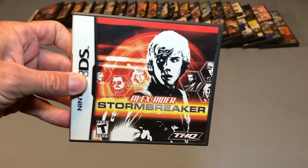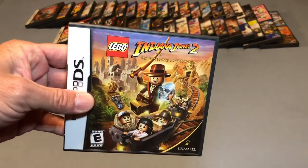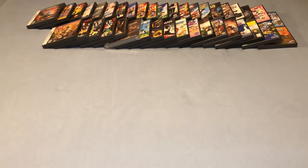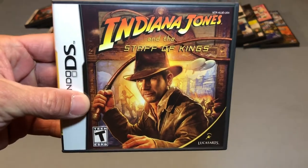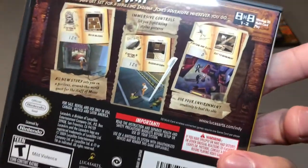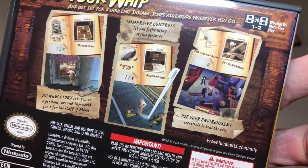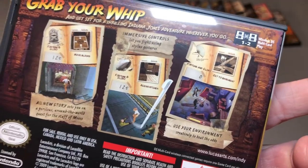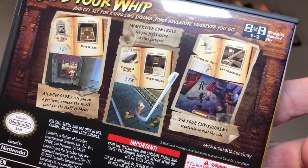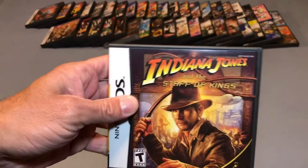Alex Rider Stormbreaker. Lego Indiana Jones 2. Indiana Jones and the Staff of Kings — this is another game you can still get really cheap, and I really had a fun time playing it. The music is great and just a lot of fun. I am a huge Indiana Jones fan, so if you're an Indy fan, you have a DS, and you can get this game for $10 or $15, pick this up — it's a good time.